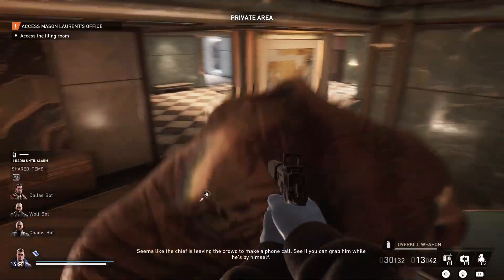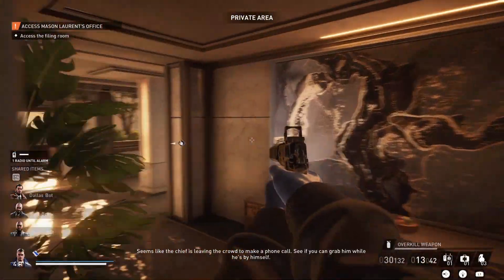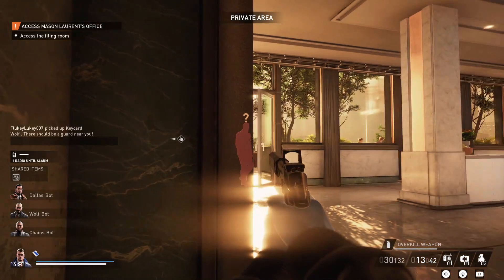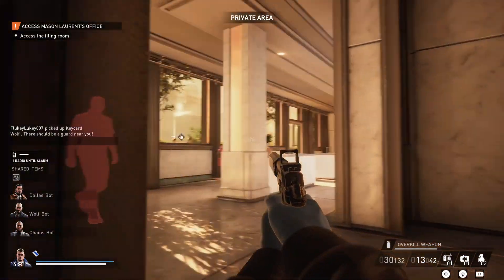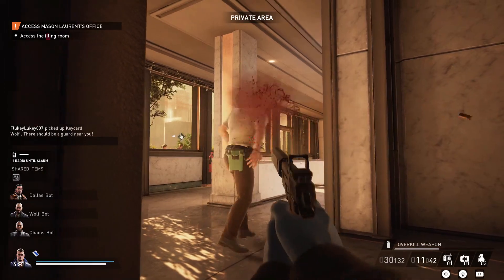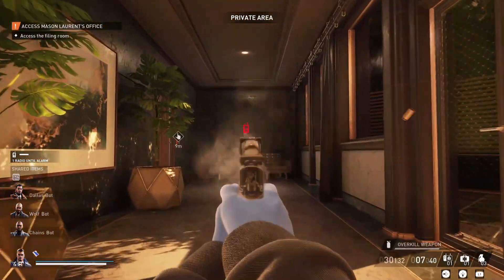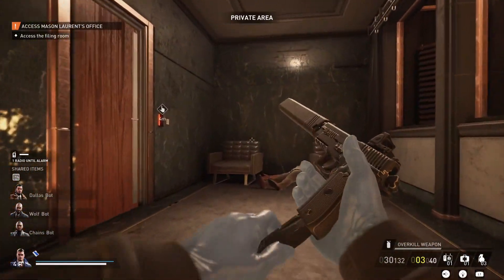I'm going to show you how to actually get the code. Go downstairs — there are four possible codes when you get into the room. By looking at those fingerprints on the keypad you can tell which code you need to enter. There are some guards here — kill them.